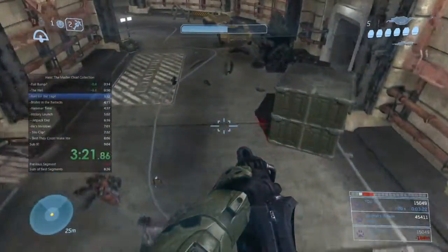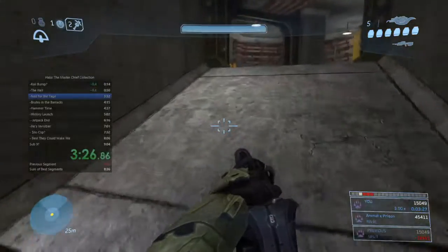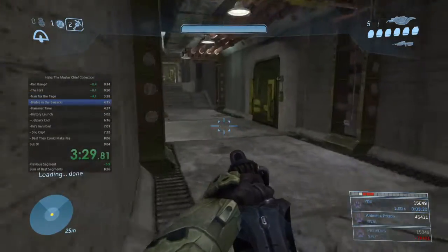Here we get this nice little truck boost by blowing it up with a frag grenade, just to go a little bit faster as we walk through this level.